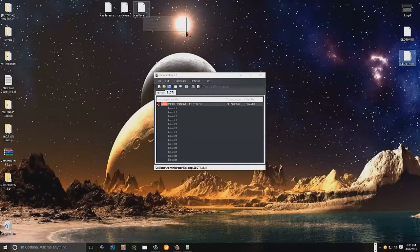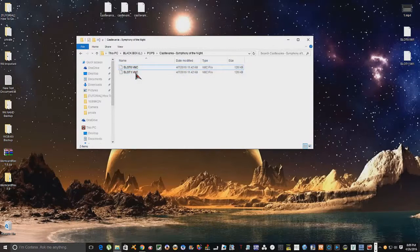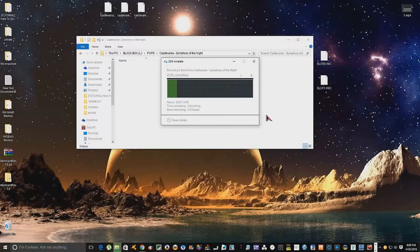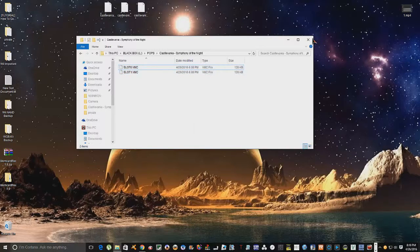We save it as a PS2 virtual memory card VM1 to the desktop. Okay, now we have slot zero VMC and slot one VMC over here, and slot zero VM1 on the desktop. Just like in my part one video, we're going to rename them — go to the end of the file name, take that off, and replace it with a C. Same with the other one — rename, take that off, and put a C. Now simply delete the old files and cut and paste these new ones in.